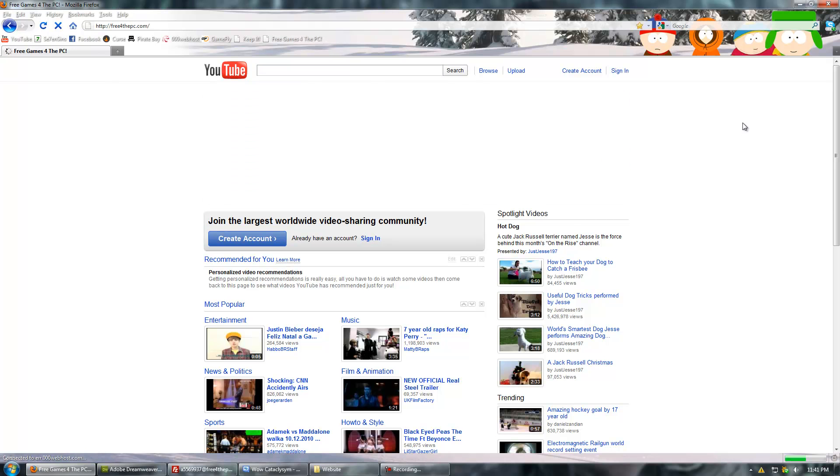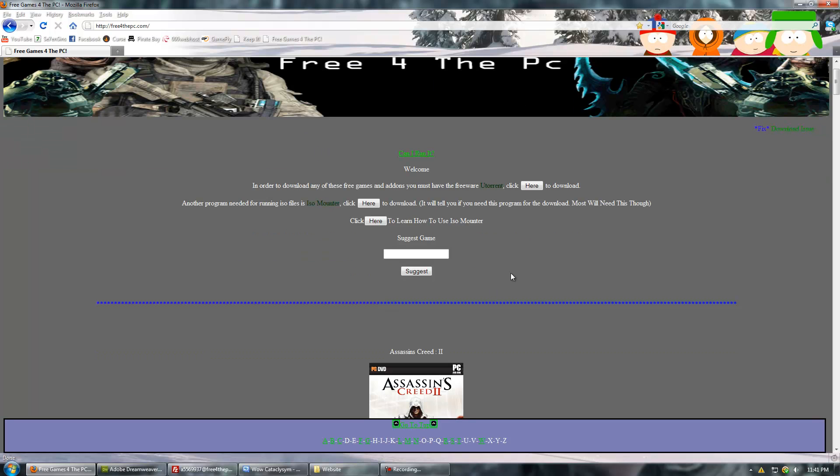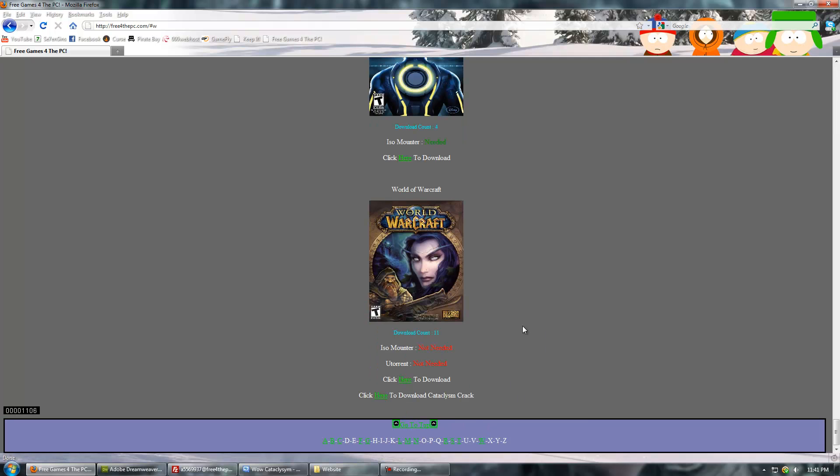Just go to my website, freeforthepc.com. I will have a link in the description. Once you're there, either use the navigation bar or scroll down to the bottom to get to World of Warcraft. I'll just use the navigation bar.